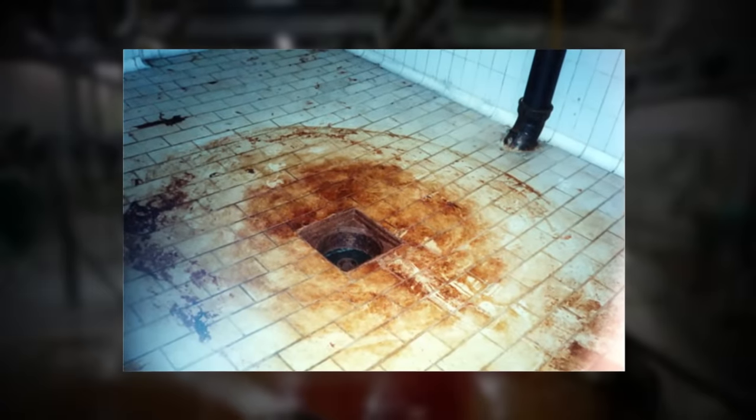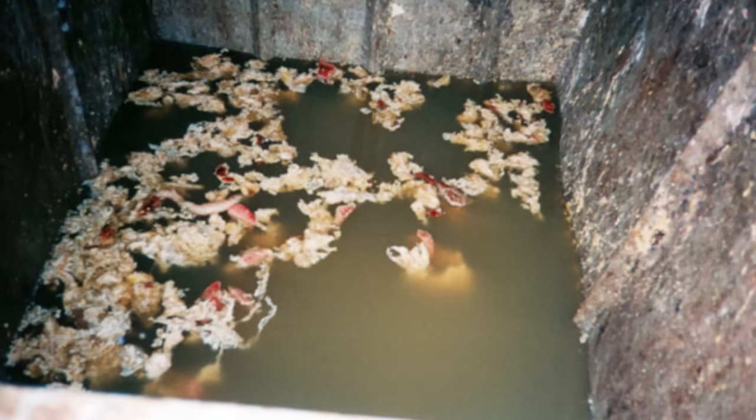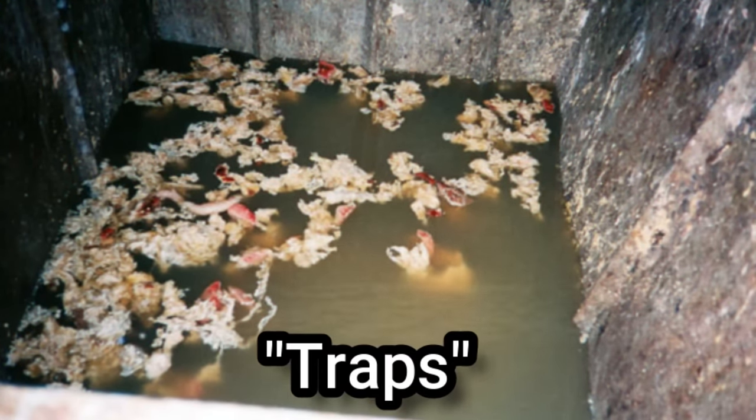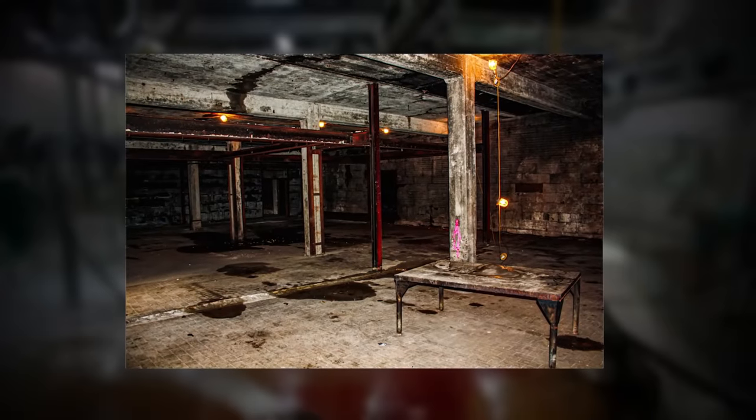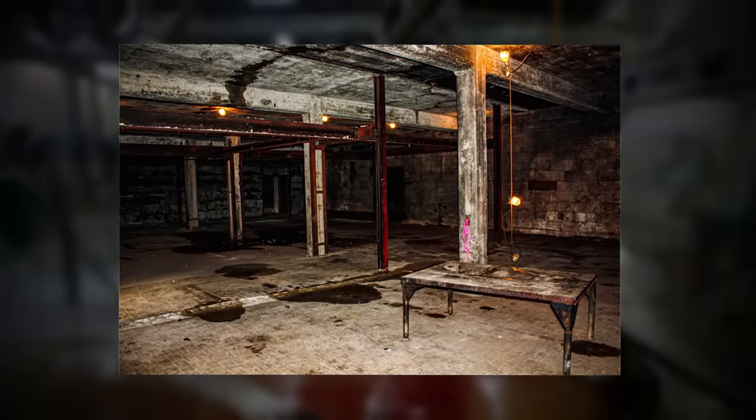Deeper into the level, you need to be careful where you step, because the floor itself might give way beneath you, causing you to fall into a pit below where you'll be trapped, disassembled, and thrown into the flesh pits. These areas have been classified as traps and are the main way the level claims its victims. The level is also extremely dark, so if you come here for any reason, bring a light.